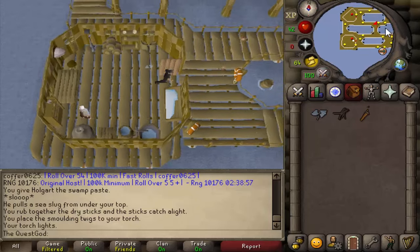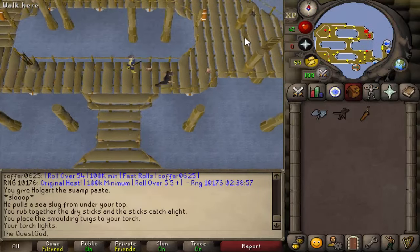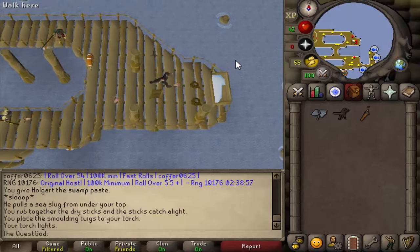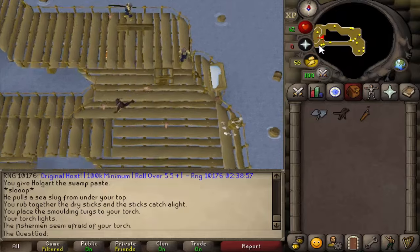Climb up the ladder to the northeast. Go into the building to the west and talk to Kenneth.